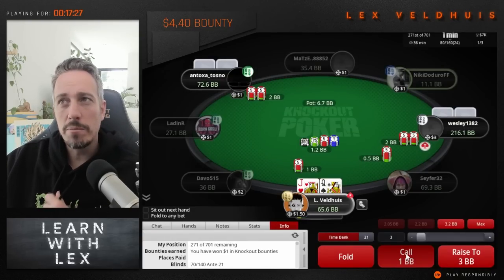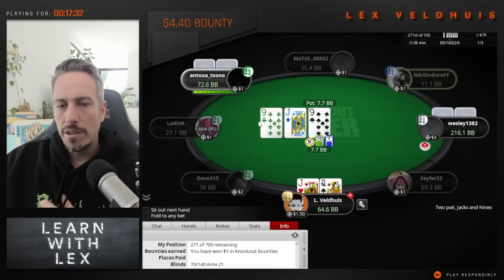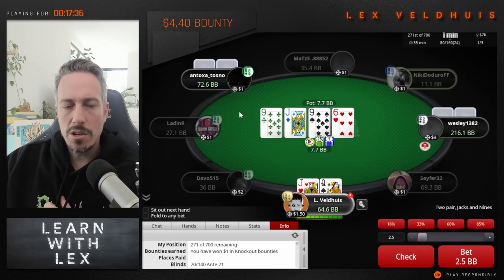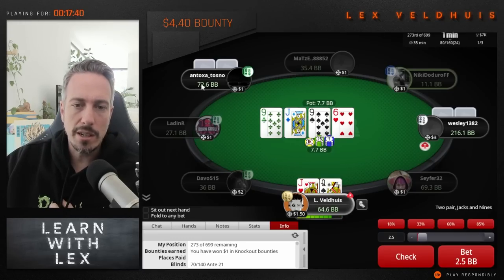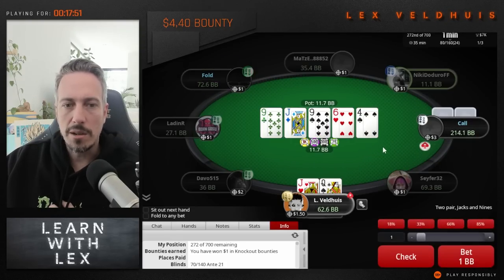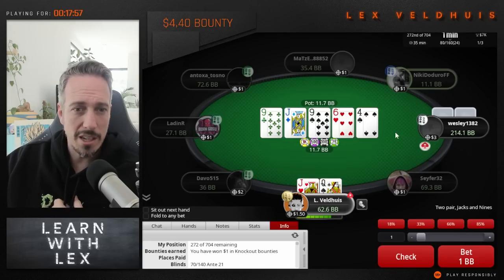We're going to call along here with queen-jack in the big blind — no other move than call. Generally a really good board for us, we're going to have a lot of 9x. What we need to realize is that good players will take it a little easy knowing there's quite a bit of 9x here. So there's no need to start betting huge for this reason as well — it's not like we have a massive advantage. Wesley insta-calls, doesn't even consider raising, just calls.